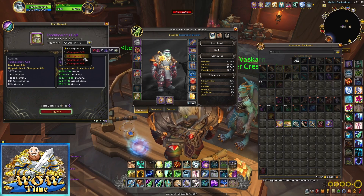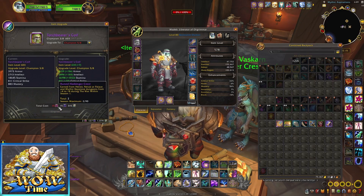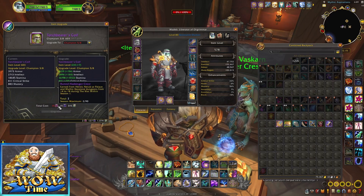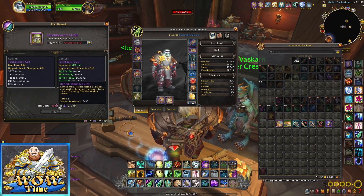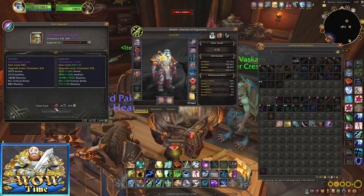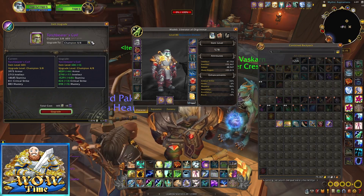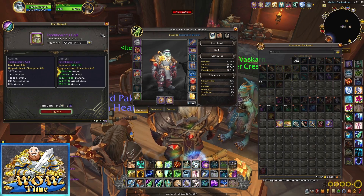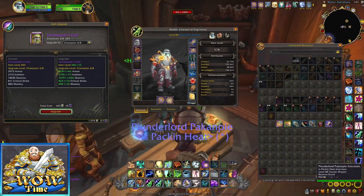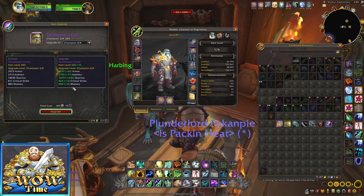To max out a Champion item fully, you'd need additional crests that are earned from Heroic Nerub'ar Palace and Mythic Keystone dungeons tier 4 to 8 during The War Within. Those are available as drops, but I only have two right now and would need 15. So the highest I can push this item is 4 of 8. That's the basics of gearing — do the highest content you can and upgrade as you see fit.